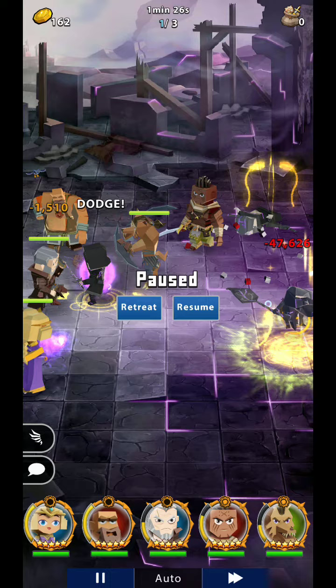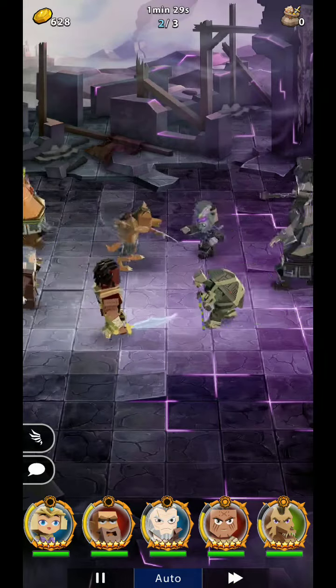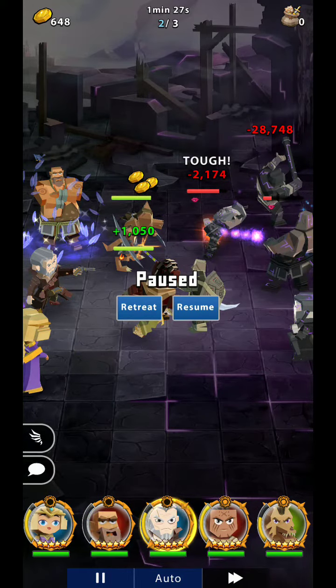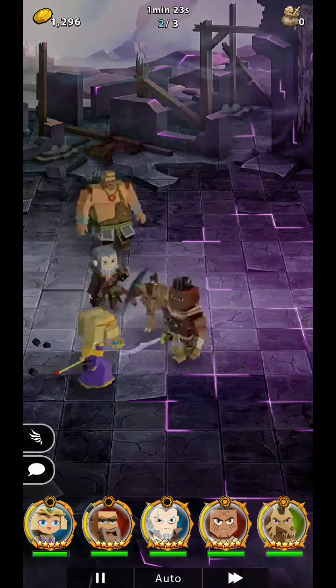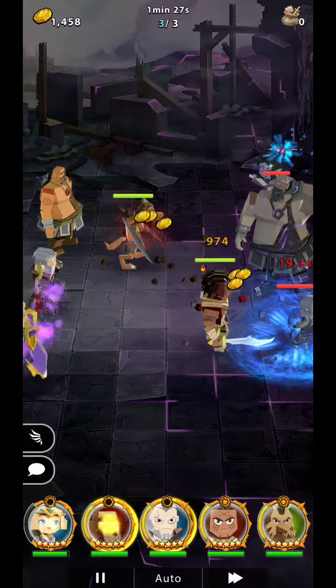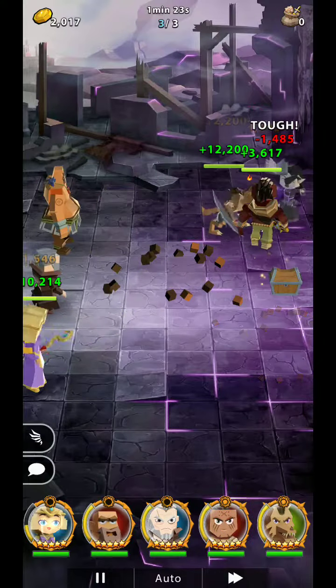In the middle we have the Auto button. The Auto button controls whether you're automatically using skills or firing them at all. Portal Princess just automatically fired off her skill because Auto was on. Now I'll turn it off — you can see her skill energy is fully filled but she's not using it. That's because now you have to manually push it. All you do is tap Portal Princess's icon and she fires off her skill.